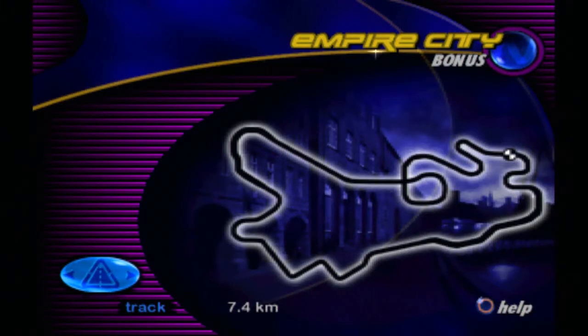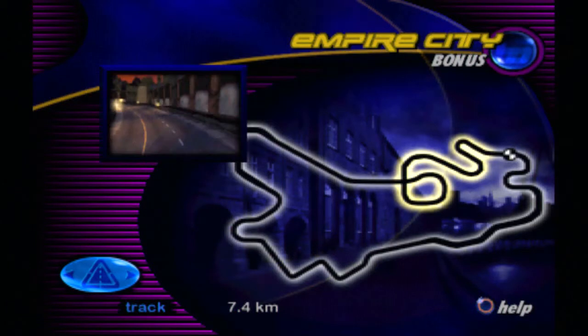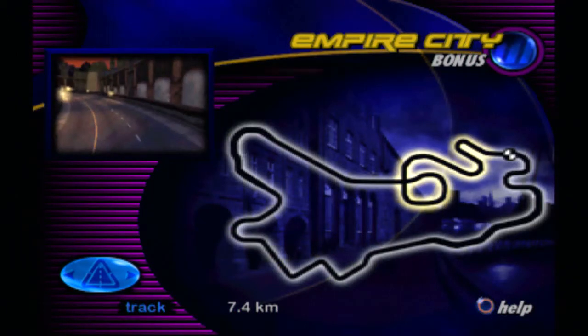Metropolis gone bad. Dank city streets can be hell on traction, but this course also contains hazards and tense driving moments. Three turns in succession make up this challenging portion — the banked loop and pair of 180-degree turns may be disorienting, so keep your bearings.